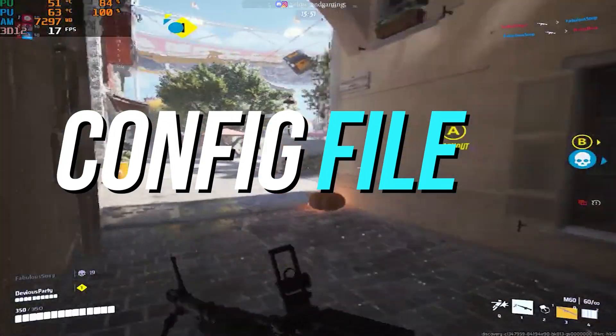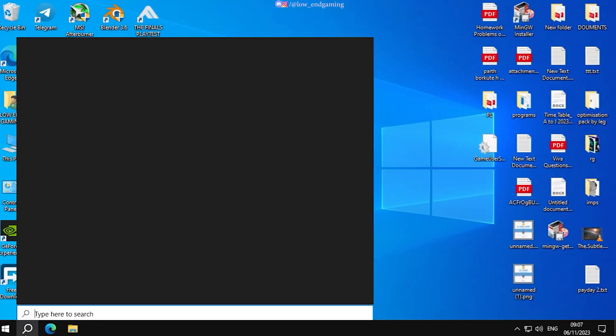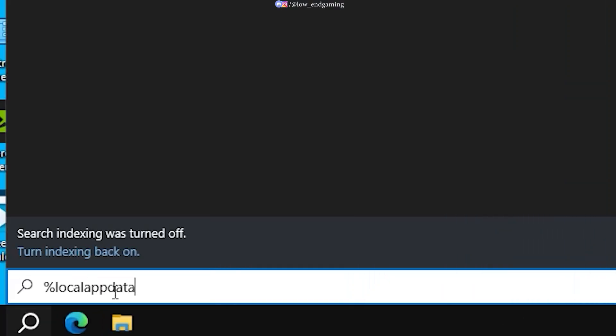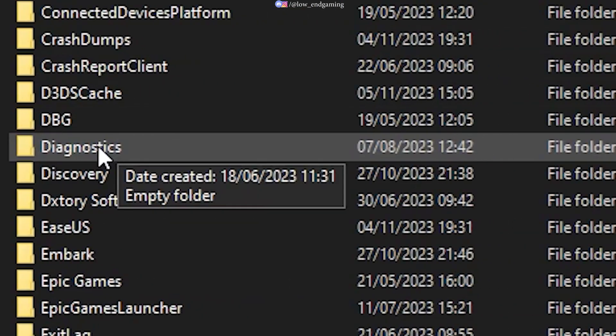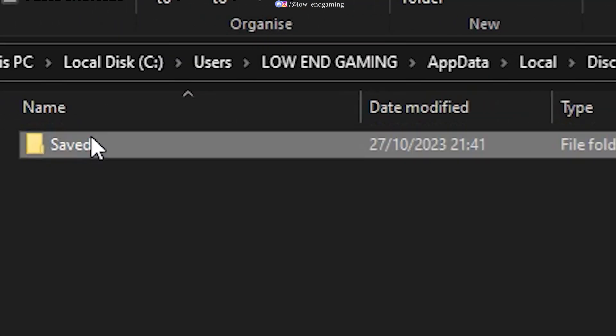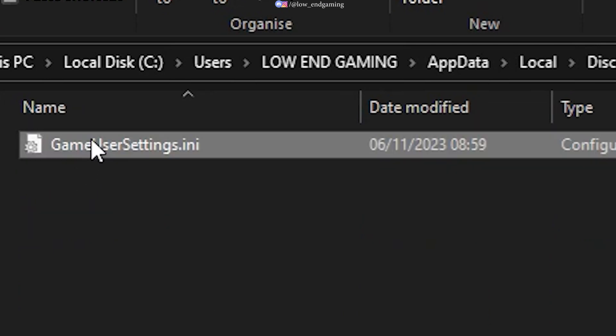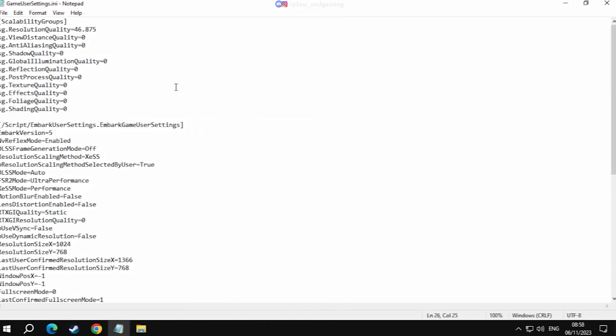Now we will edit the config file of the game. For the config file, search for %LocalAppData%, then find a folder called Discovery, then Saved, Config, Windows Client. Open the GameUserSettings with Notepad.